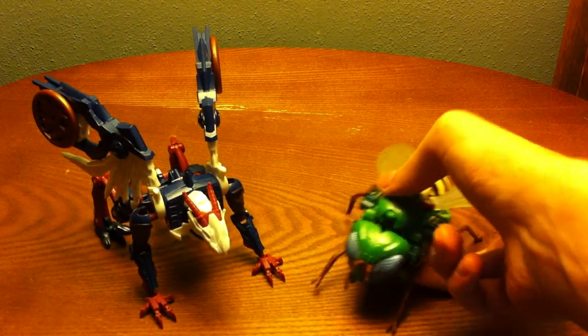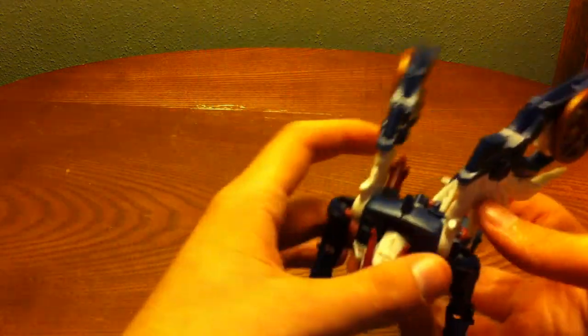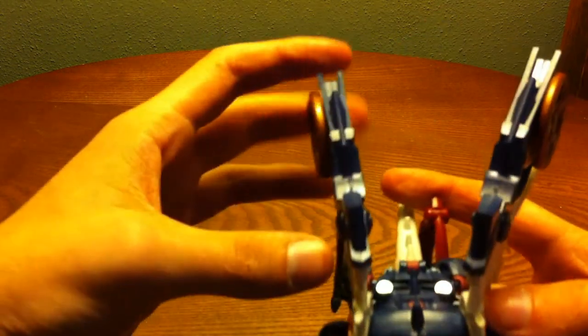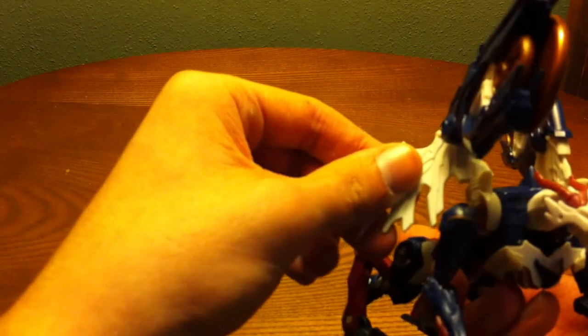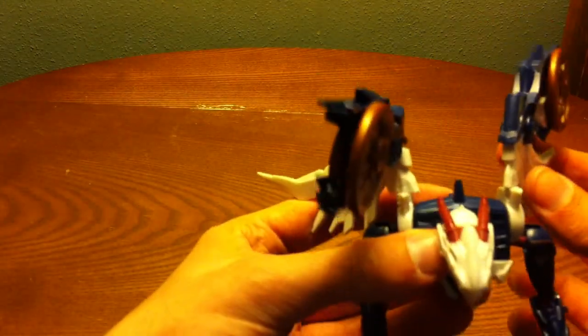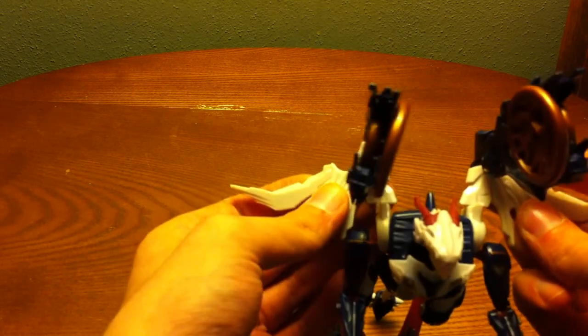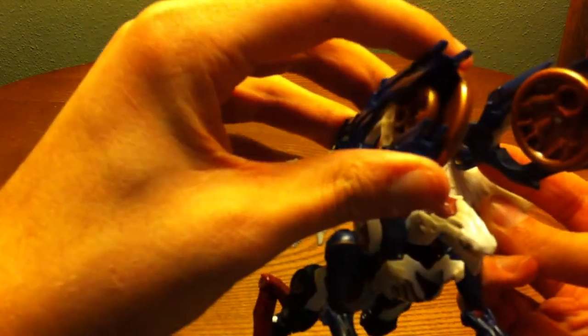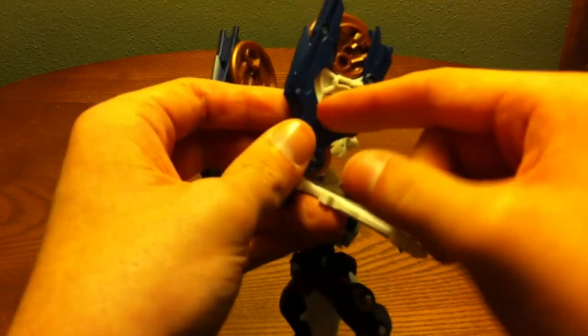He does come with a couple weapons that he can use in beast mode and robot mode. You just spin the blue pieces as far as they can go. You can also spin the white pieces too so they're more straight. Then you push the blue piece — or grab it — and it shoots this little disc.